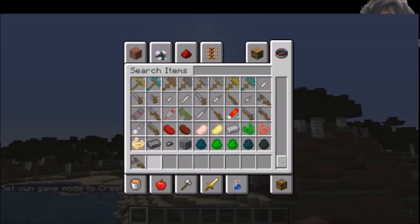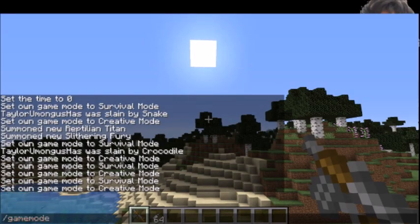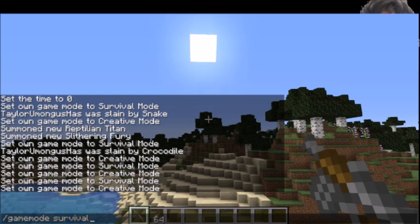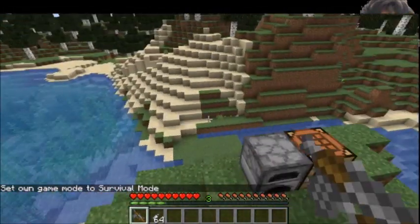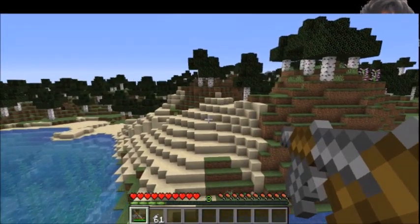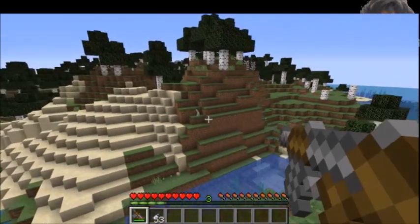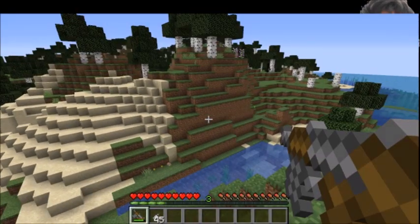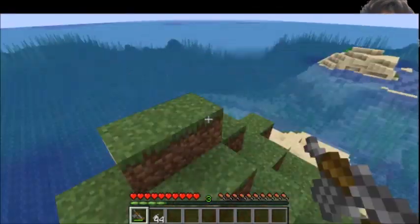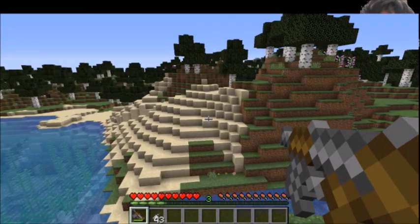Next up, the assault rifle, which uses assault rifle ammo. Don't let the name trick you — this isn't an automatic rifle, it's just a more powerful rapid-fire weapon, similar in firing style to the pistol and heavy pistol. This is as rapid as they get. Information about the wind-up time and damage of each weapon will be available on my website.